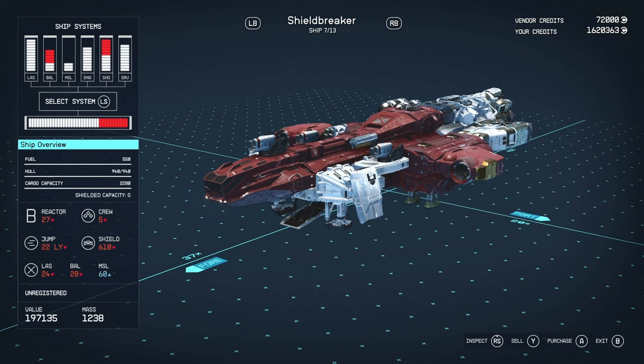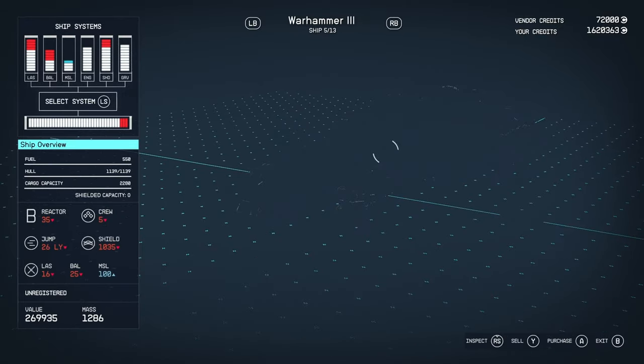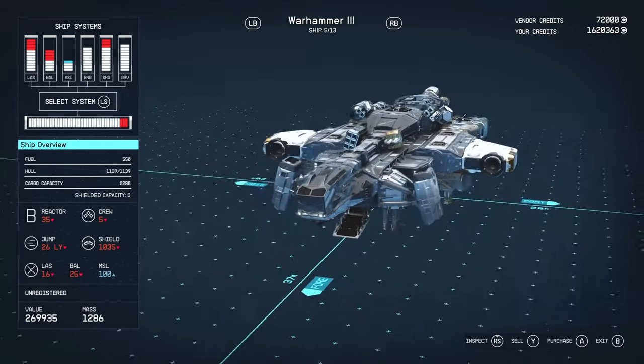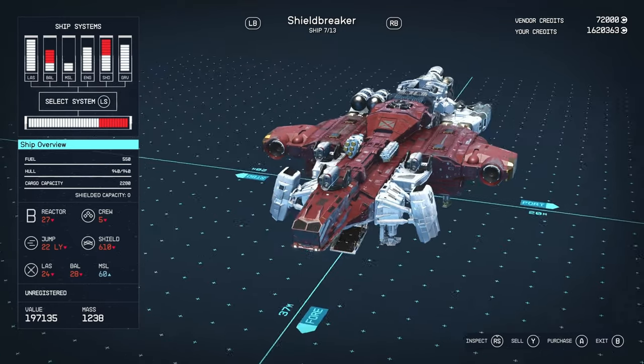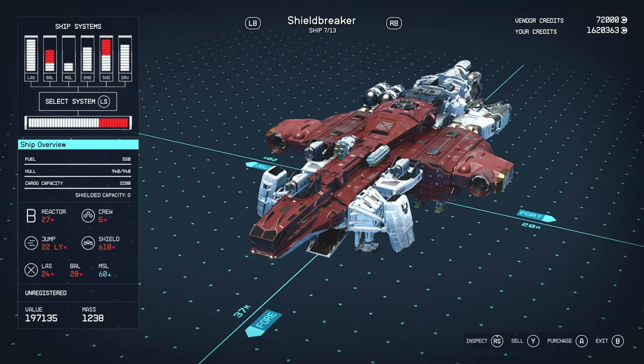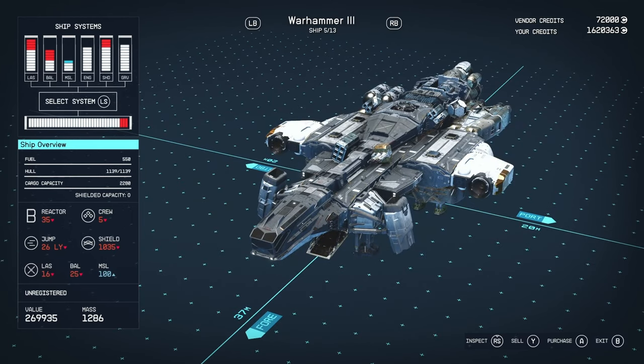The thing with these unique vessels is usually they're just a reskin of other vessels in the game. For instance this Shield Breaker is a reskin of the Warhammer, which is also for sale here — you can see the layout is slightly different. Early game the unique variants are quite good; I'd argue they're better because they come with standard requirements. The Warhammer starts mediocre but tier three is significantly better in performance.